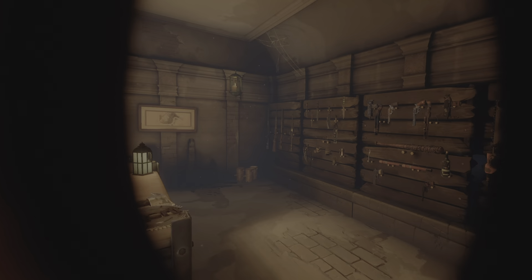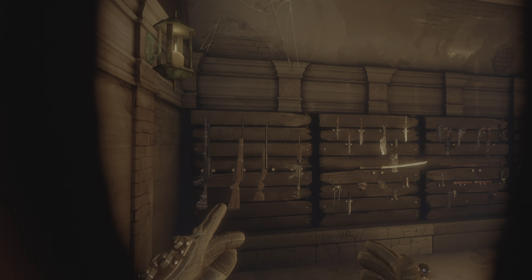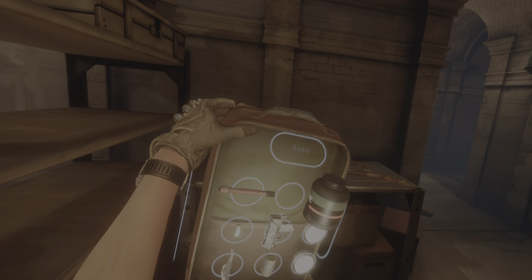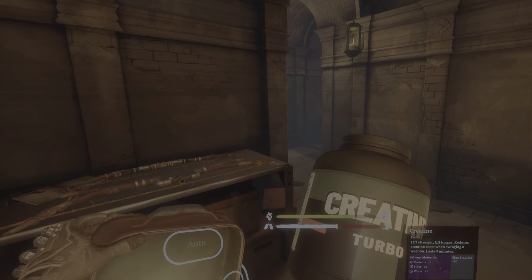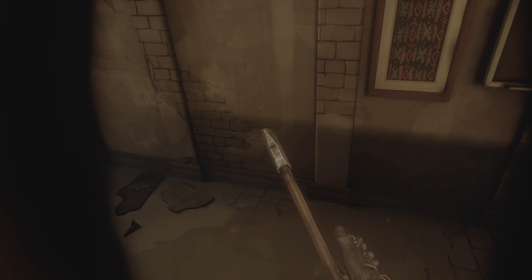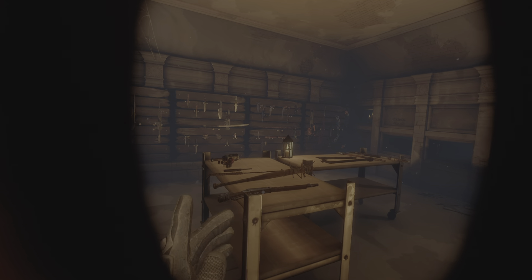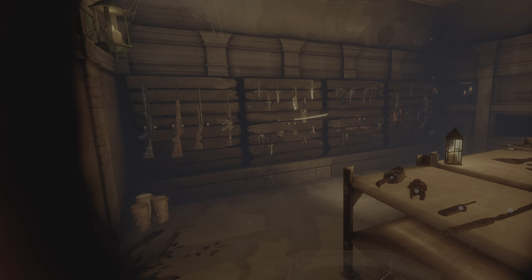Hello everyone and welcome back to The Walking Dead Saints and Sinners Chapter 2 Retribution. I originally was going to make this video after I completed the game and got all the weapons, but I learned of the import codes you can use to get free stuff. I used the Axeman one, which gives you a lot of creativity, a lot of axes, max materials, and max upgrades — all crafting recipes. That's how I have all this stuff.